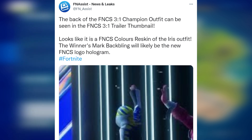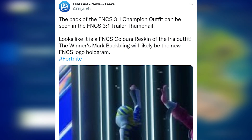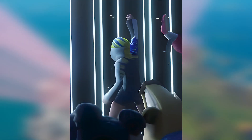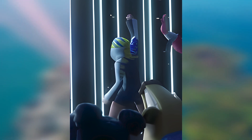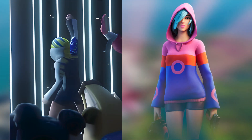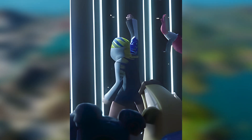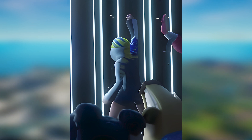Looks like it's an FNCS colors reskin of the Iris outfit. The winner's mark backbling will likely be the new FNCS logo hologram. So yes guys, the FNCS skin for Chapter 3 Season 1 has been teased in the thumbnail of Fortnite's recent video. According to FN Assist, the skin is going to be a reskin of the Iris outfit with colors of yellow, green and blue, and the winner's mark backbling is likely going to be an FNCS hologram, which sounds very cool.